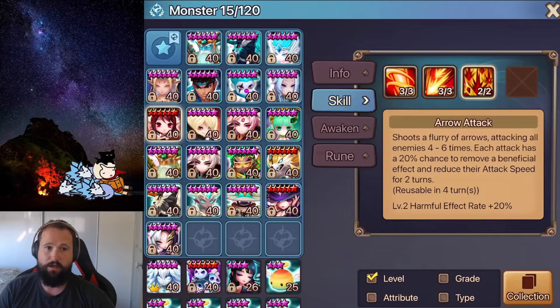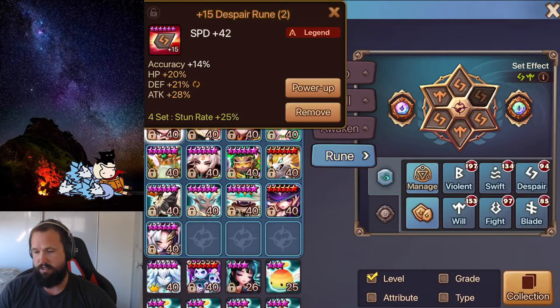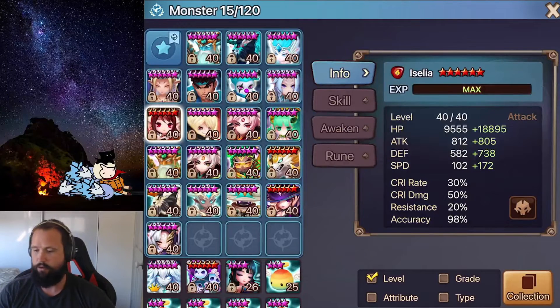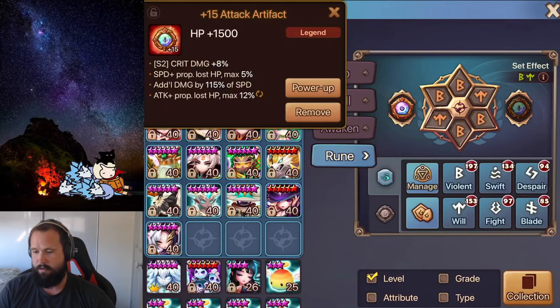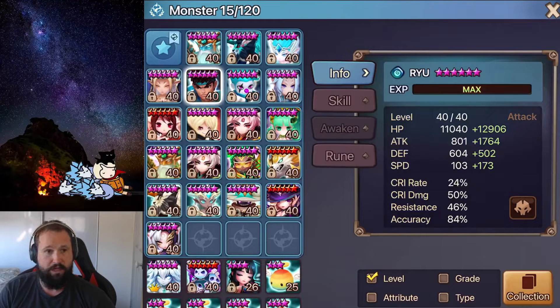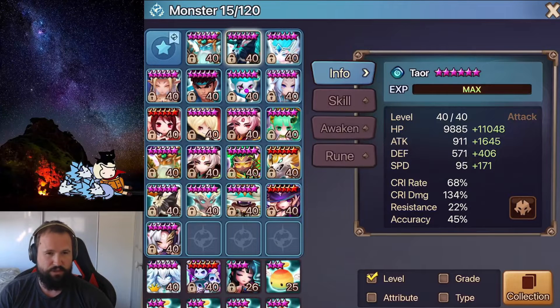It just sets everything up perfectly — they never move, and if they do eventually get a turn they're stunned, so then they're praying for Violent procs to potentially get them out and try to win the match. She's on a Speed, HP and Accuracy build, with max accuracy on all the units that kind of matter — the strippers and the hard CC units. On the damage-dealing pseudo CC units, you can drop a little bit of accuracy because you want the damage out of those, so you sacrifice a little of one to give to the other.